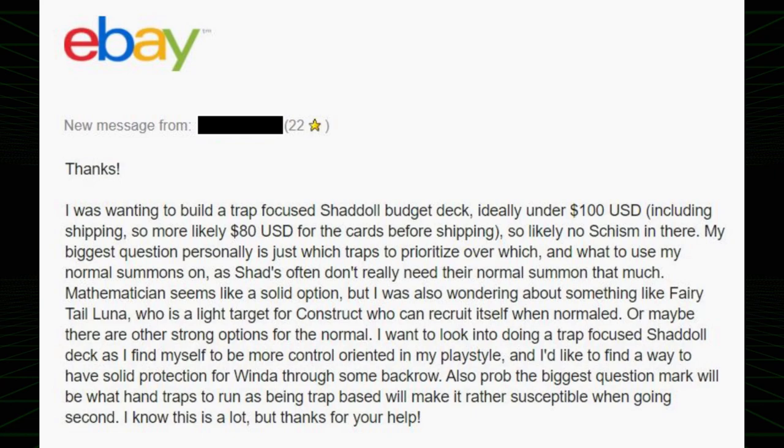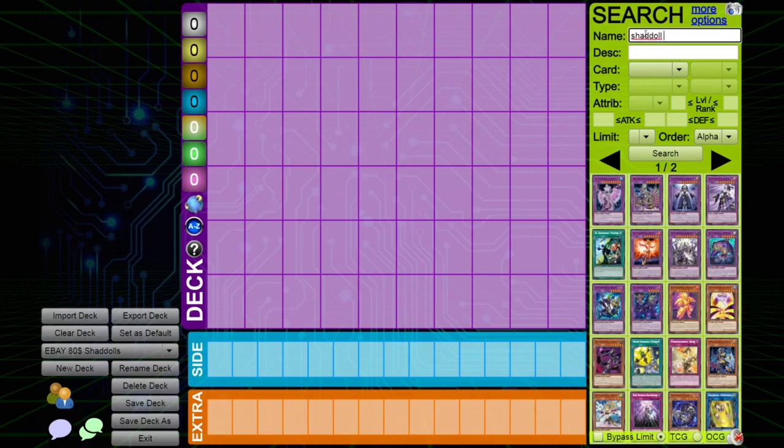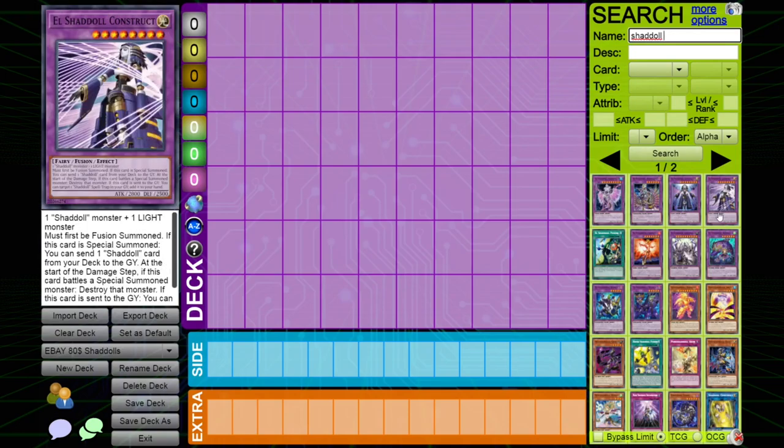This customer wants a cheap budget trap Shadal build, and I think that's most likely without Schism. I do think the $80 USD budget is quite flexible, actually, because most of the Shadal cards itself are already pretty cheap, so I think you can actually afford Schism as long as you don't play any expensive hand traps. Personally, I think prioritizing a card like Schism is really important to the Shadal engine. I actually do think incorporating Schism is a better idea than incorporating some more expensive hand traps, because there are a lot of good cheap hand traps in the format right now.